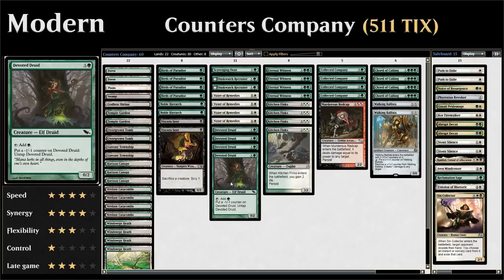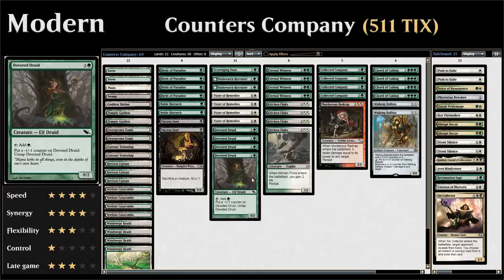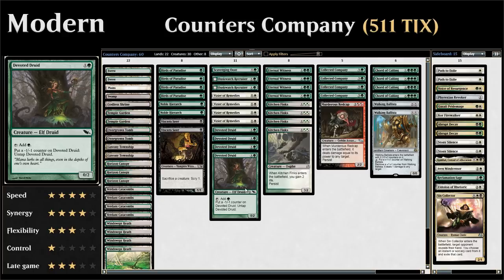The most straightforward combo is Devoted Druid combined with Vizier of Remedies to make infinite mana. Devoted Druid is a 2-mana 0/2 that can tap to add green mana, and we can put a minus one minus one counter on it to untap it. With Vizier of Remedies in play, which prevents minus one minus one counters from being placed, the Devoted Druid can keep tapping and untapping to make infinite green mana.